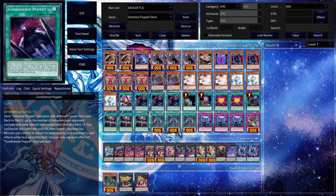Triple Tactics Talent is a great card — it can be bricky at times, but that's for you to consider. Three copies of Condolence Puppet: this card lets you send Gimmick Puppet monsters with different names from your deck to the graveyard up to the number of monsters your opponent controls that were special summoned from the extra deck, plus one. The nice thing is that even if your opponent doesn't have any, you can still use it to get one, and you really just need that one to get started as you'll see in the combos video.